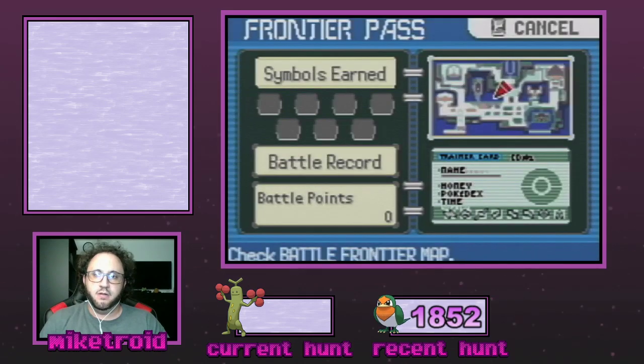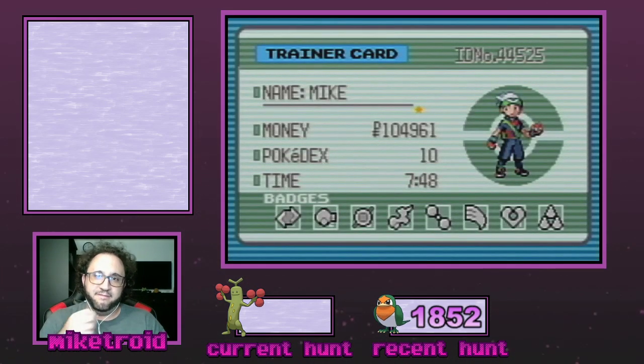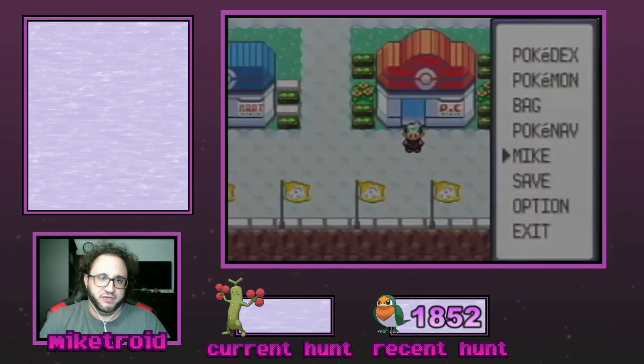The final piece of setup — as you can see on my trainer card, I have quite a bit of money, over a hundred thousand Pokédollars. You're going to want to spend as much money as possible because you're going to be self-KOing, and every time you white out you lose half your money. Unfortunately there's no way to store money in this game like there is in Gen 2, so you'll have to spend it on items, TMs, Game Corner tokens, whatever you want — just get the most efficient use out of your money before attempting this hunt, otherwise you're just going to lose it.